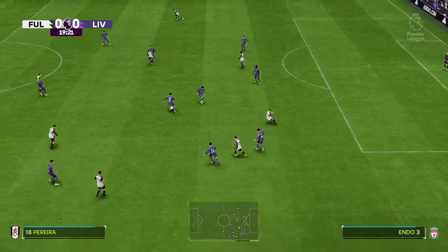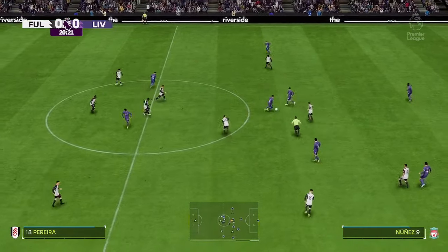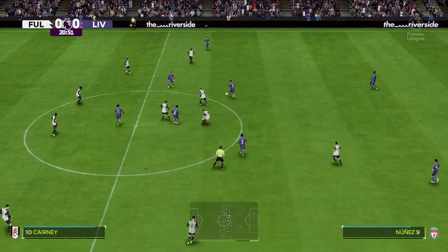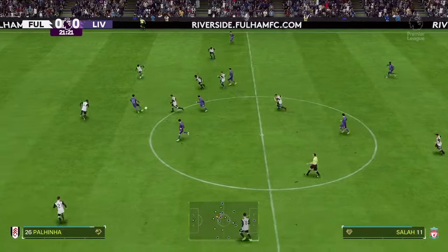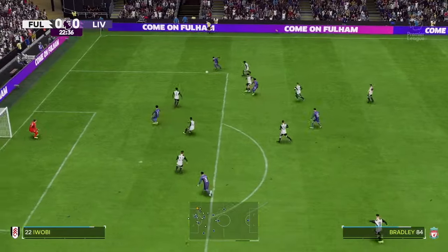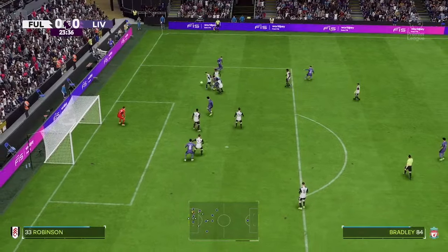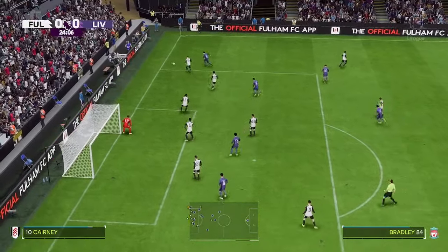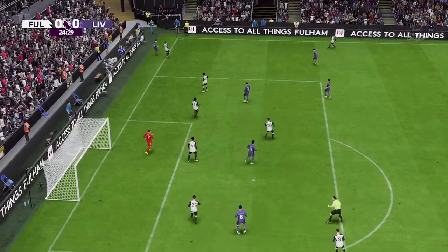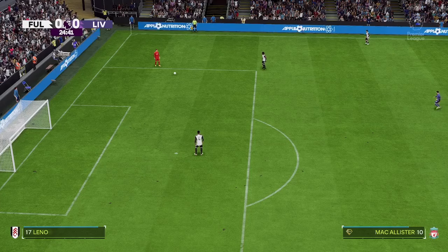Wilson — well read to ease the pressure. Salah. Now he must favour the cross, still trying to make something happen. And the flag is up — offside. That's just a lack of awareness; he was clearly in an offside position.